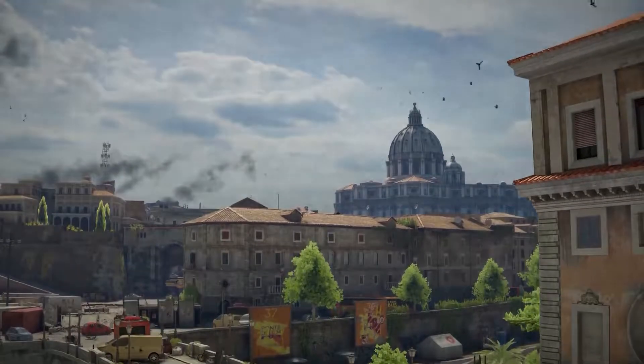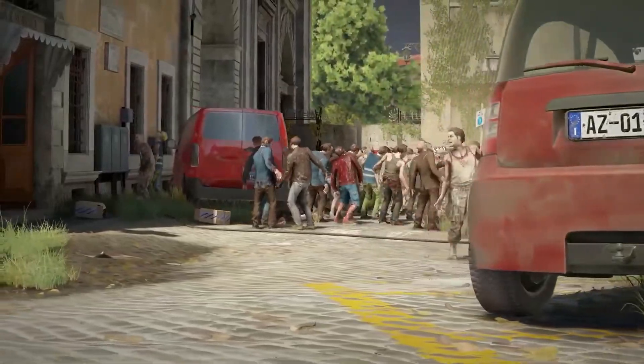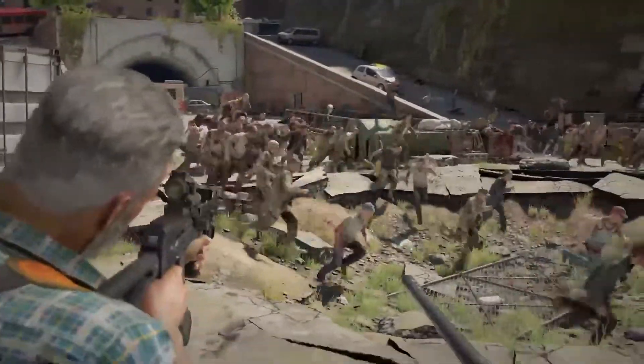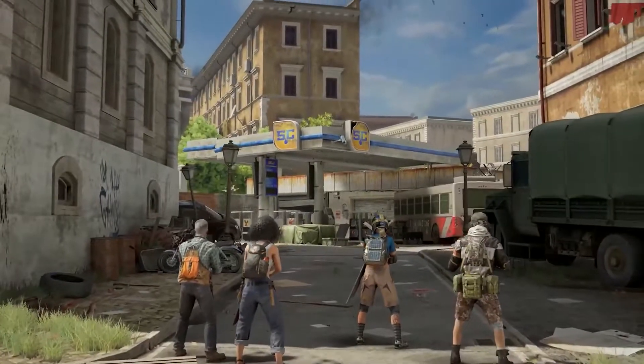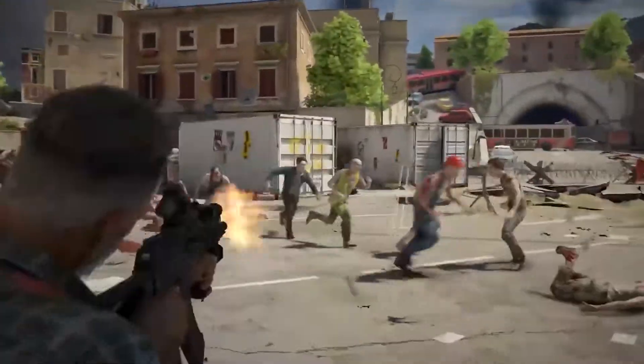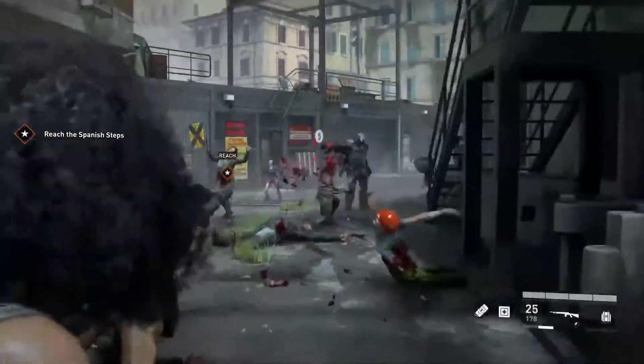You'll face Zeke in close quarters through cobblestone streets and annihilate the hordes with your fellow survivors in epic battles through the Catacombs, the Colosseum and more. With careful teamwork and fearless combat, together you will fight to take back Vatican City in the ultimate confrontation against the zombie scourge.